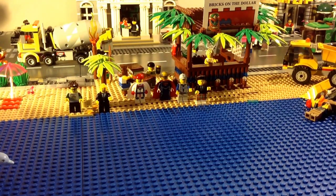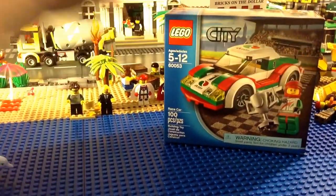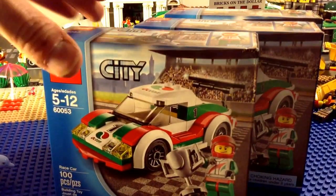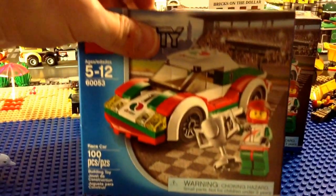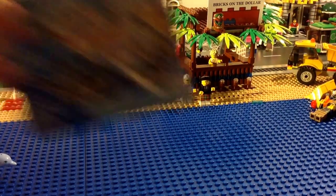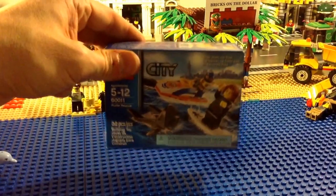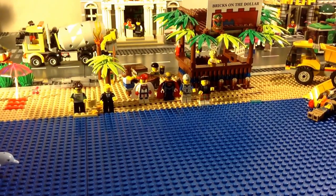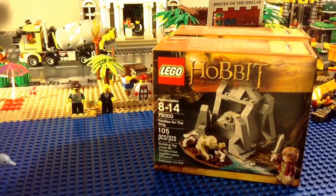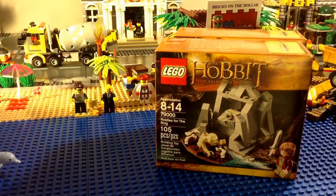I went to Target over the weekend and found the cars — kind of Lego for Chris style. I grabbed three of them at $7 a piece and actually gave one away to BrickLover24 tonight. There was also this lonely guy in the aisle for $4.88 — a surfboard, jet ski, and a little Sharkman — I figured that would go well on my beach. I also stopped at Walmart. I'm not a big Hobbit fan, but I found those for $7 so I picked up three of them.